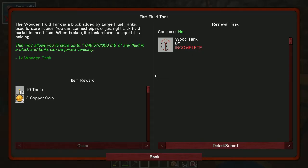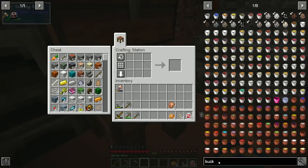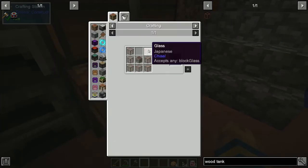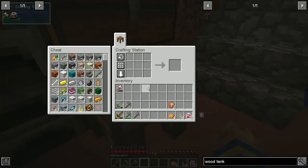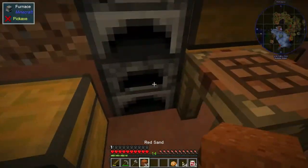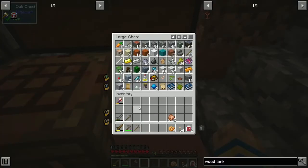We're going to work on the wooden tank. Wooden tank - wonder if that takes glass. Looks like it takes mostly glass - any glass block and one wood. So that being the case, is glass block just a matter of taking sand and smelting it? I'm not sure but we're going to find out.